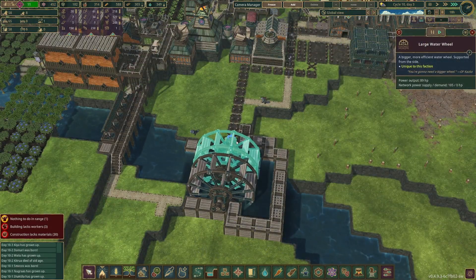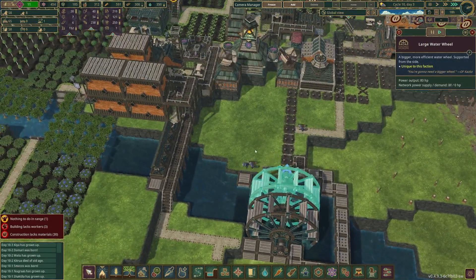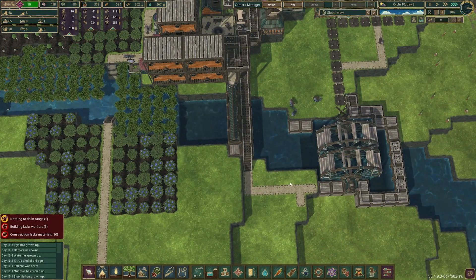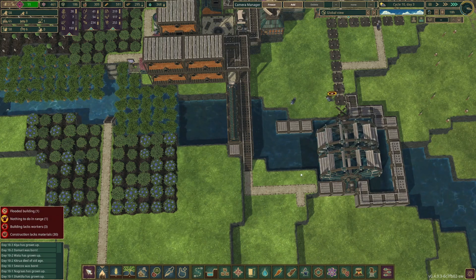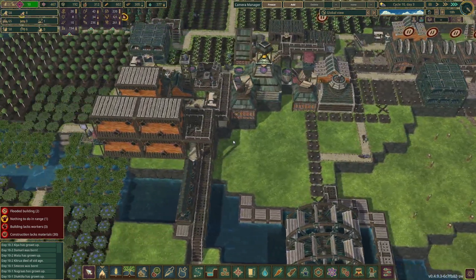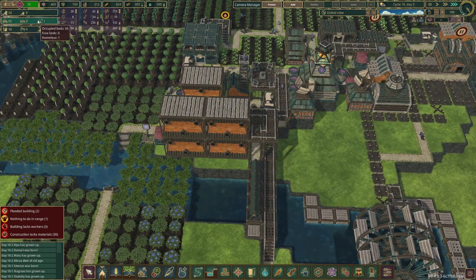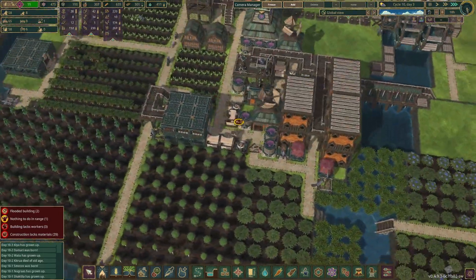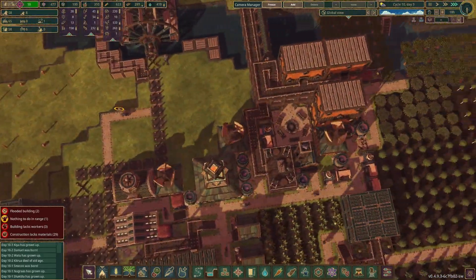They're not really generating a lot of power, and that's my fault — I kind of should have caught that. I really wish I had dynamite because I would blow these things away. We're not even close to that either. It also looks like we have a homeless beaver, so we need to make sure we get our housing situation expanded.